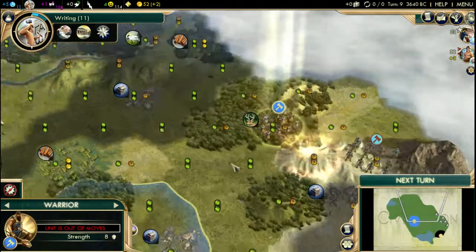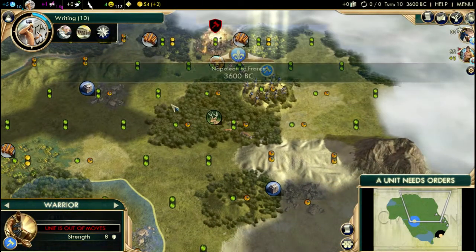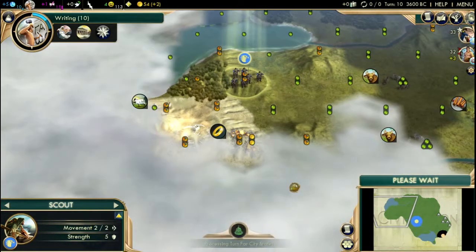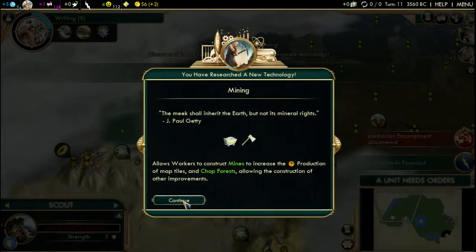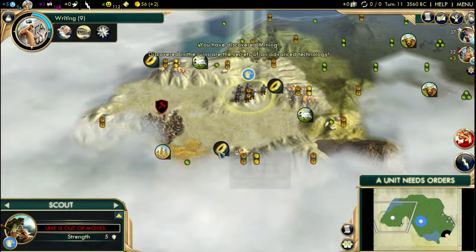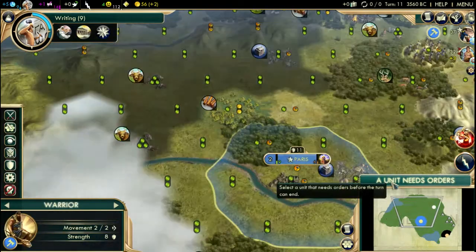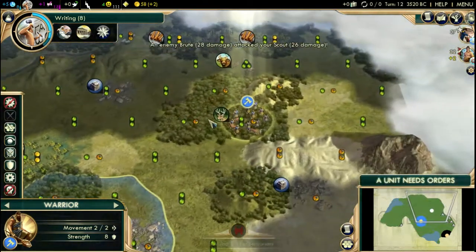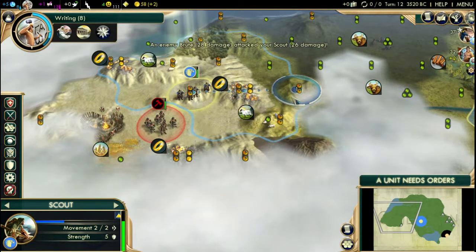What I'm gonna do is pick up the Library first and then get Masonry, and maybe shoot for a slightly later wonder like the Parthenon for our cultural victory — keep that in mind. There's a camp over there, and there are ruins and gold over there not claimed for now. We have Mining for free, which is great news. There are wheats and three golds in this vicinity — sounds like a great spot for a second city.